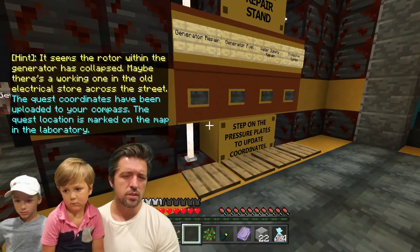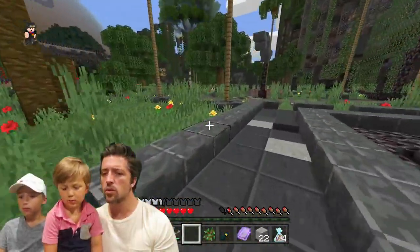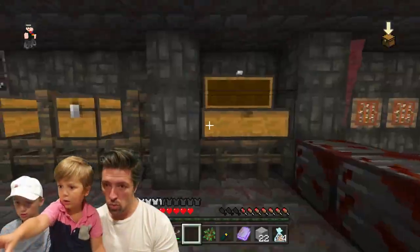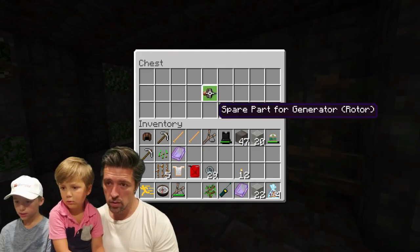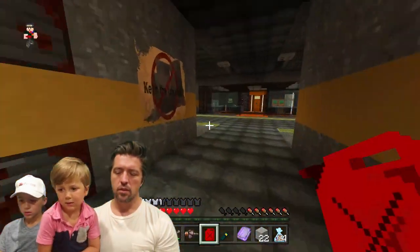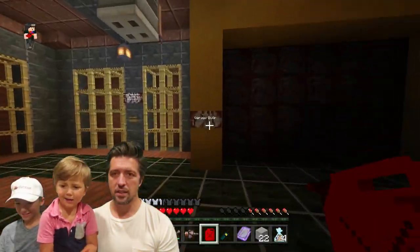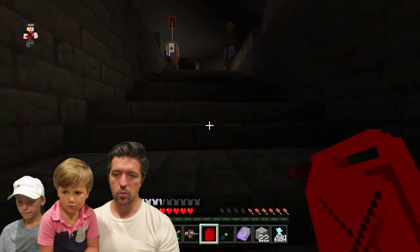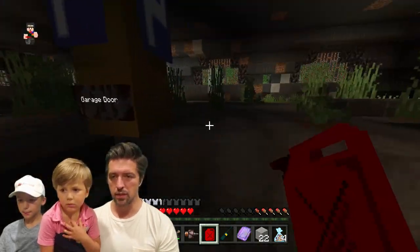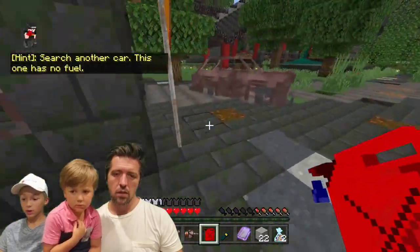We're from one of the old electrical store across the street. Okay, across the street. Watch out! Spare part, there we go. Can we get a mailbox? Should we see more fuel? Mailbox — do you have a mailbox? There's really no mail in the zombie apocalypse future. Oh, this one worked! It worked!